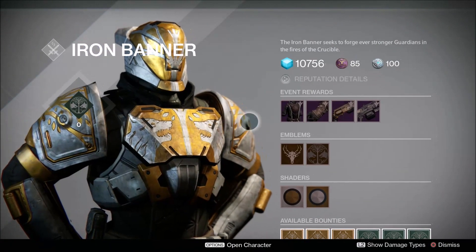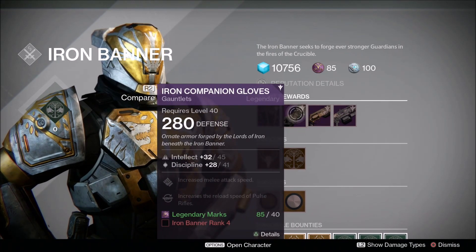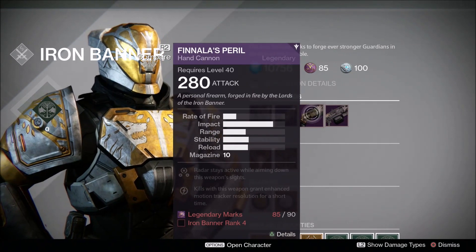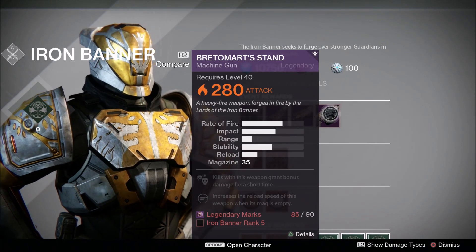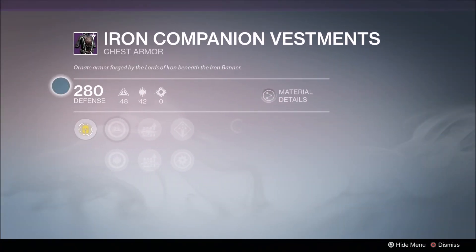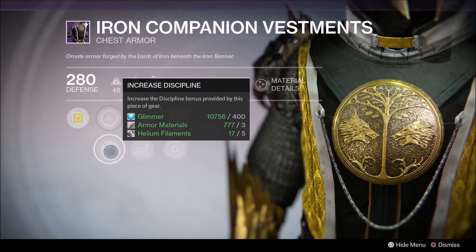He's got quite a few items for us. This is obviously for the Warlock — I'm not going to be doing it for the Hunter and Titan — but we've got the Iron Companion Vestments which is the chest armor, Iron Companion Gloves which are the gauntlets for all three classes, then the weapons: Finnala's Peril which is the hand cannon, very similar to Timna's Lash, and the Bretamore's Stand which is a heavy machine gun, kind of similar to the Older's Hammer.